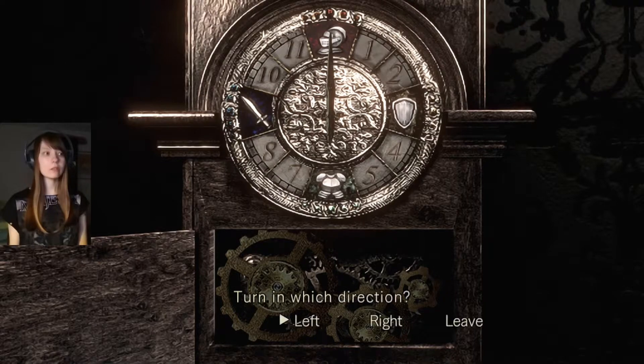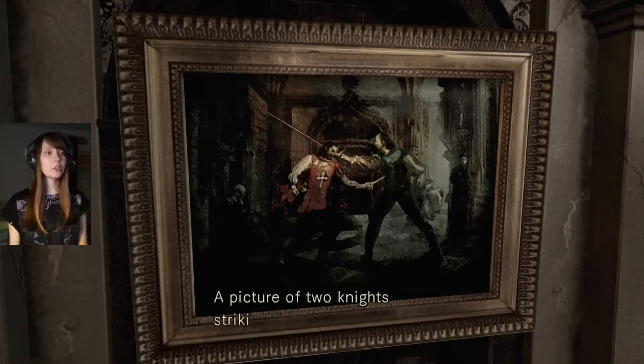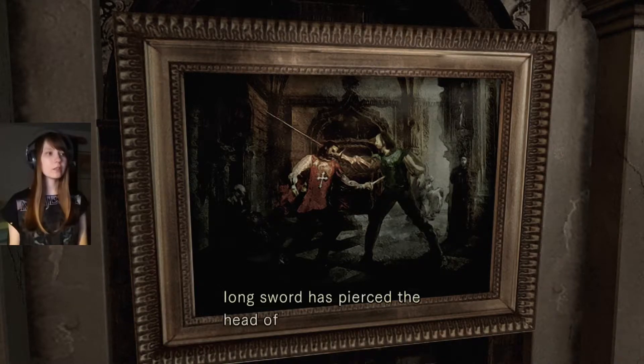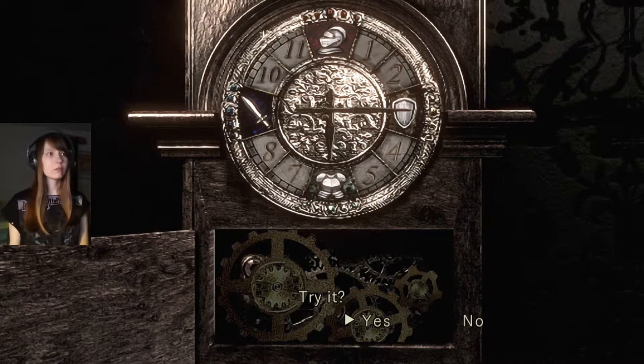A small one. Keep turning. There's a picture of two knights striking each other. The short sword has been thrust into the breast of one knight. Okay, so sword and... the long sword has pierced the head of the other. Let's try this — the long one on the helmet.